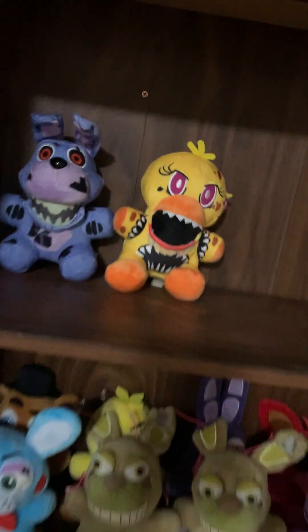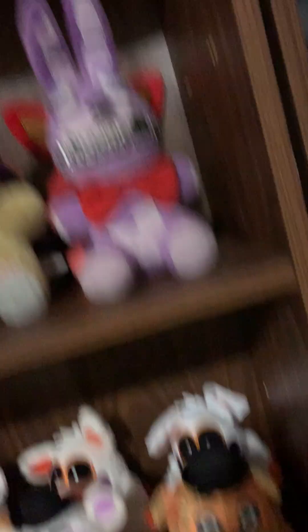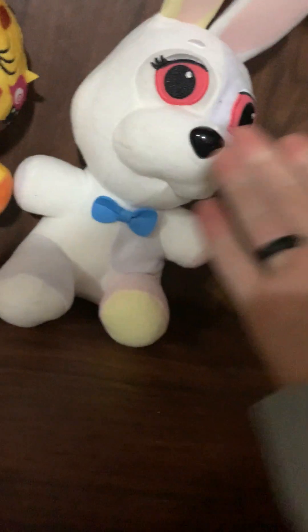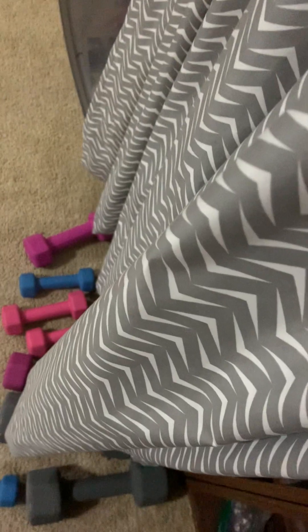Next is Security Breach, then FNAF AR, and then extra stuff. For Security Breach, I do not have the main four. I know that's kind of weird. We got Vanny — I kind of regret saying she has drugs. She looks kind of cool, I guess. We got a Moondrop — they haven't made a Funko release. I stand them up like that. I wish they made them in this form but they don't. We got a Sundrop — they just annoy me with how they stand.